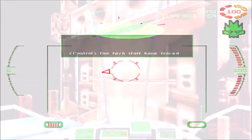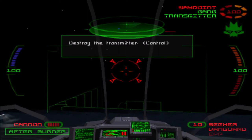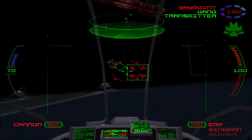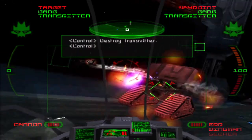Our tech staff have traced the remote control signal to a transmitter not far from here. Follow your waypoint to the signal source. Destroy the transmitter. Copy that. Take out those bombers — secret mission.